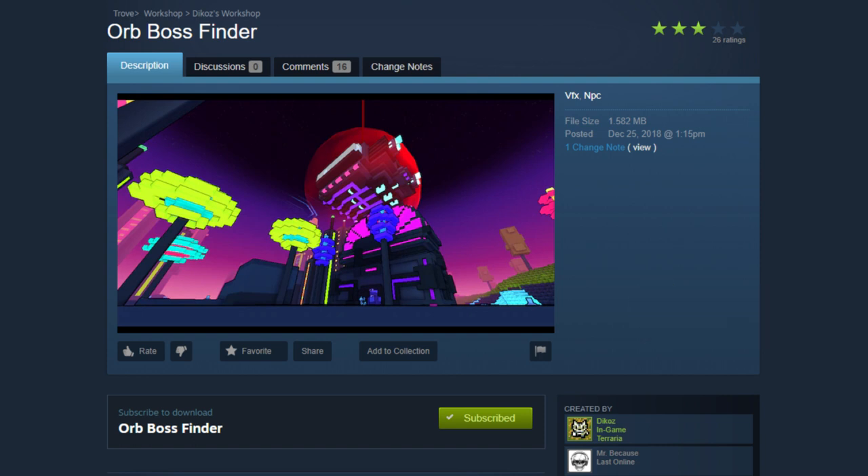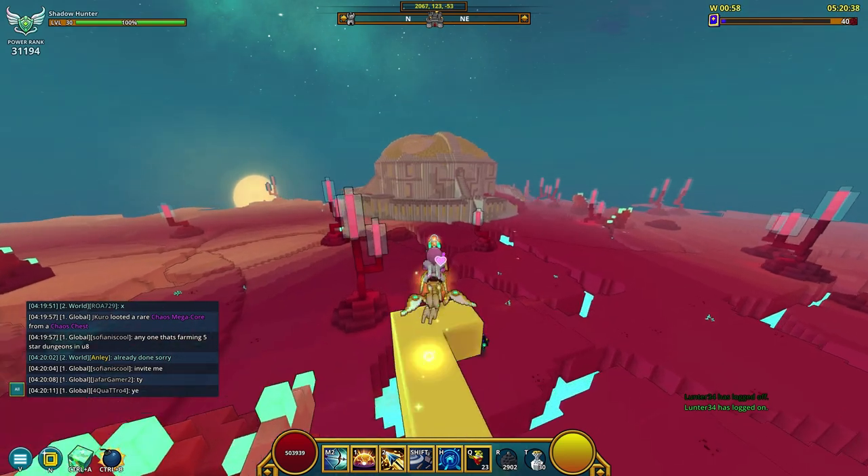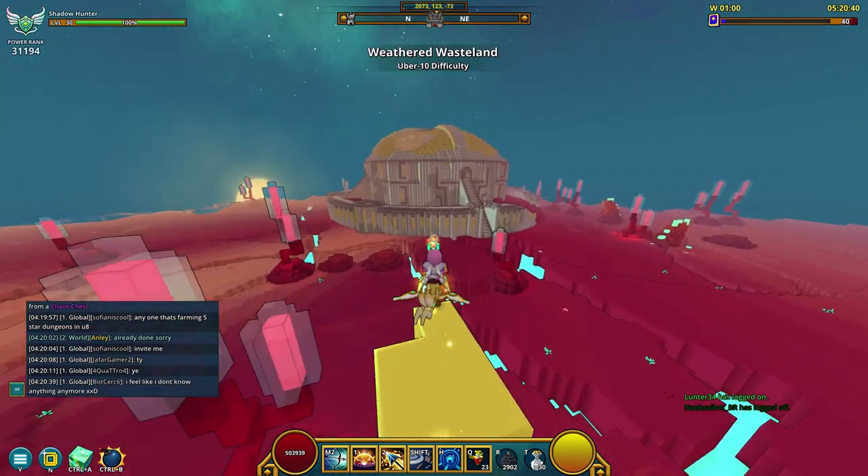It's kind of like a mini boss radar. The mod is called the Orb Boss Finder. Now if you guys know about the geode egg finder mod — how it kind of pulses color and basically pinpoints where the egg is and the biomes — it's just like that.